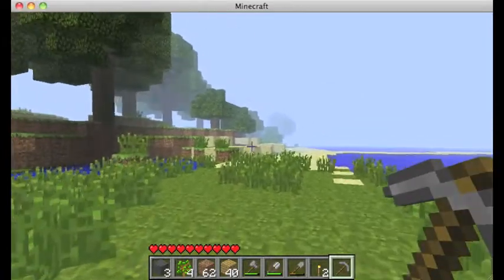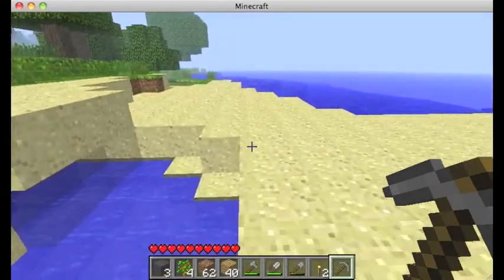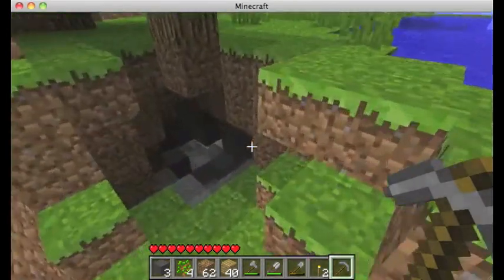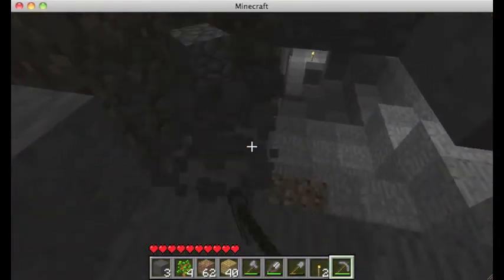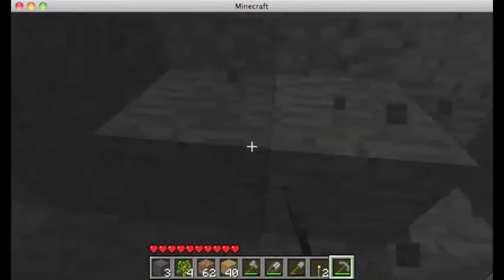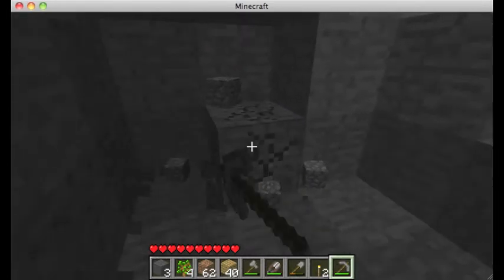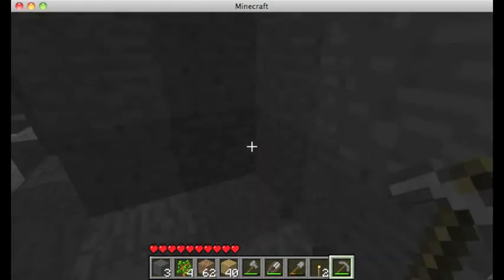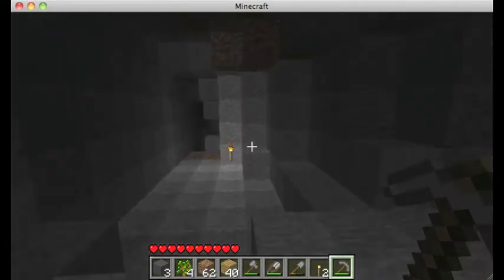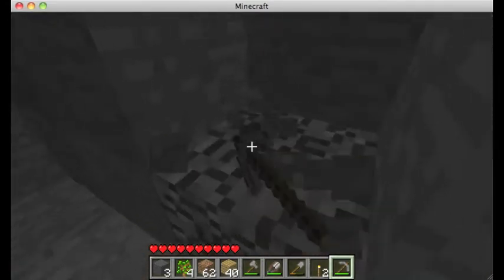Okay, I'm just going to try to get some cobblestone. Hopefully I get enough to get like half of my house done on the outer part. Next episode I'll do the inside of it. I just need tons of cobble — close to maybe two stacks of 64, which isn't a lot, but still. That's more iron — it's always good to have iron.